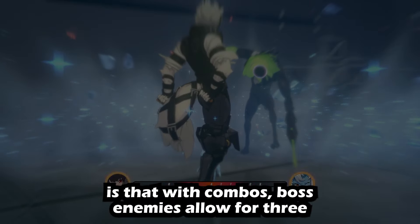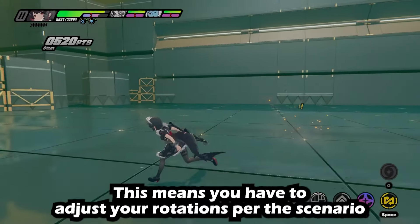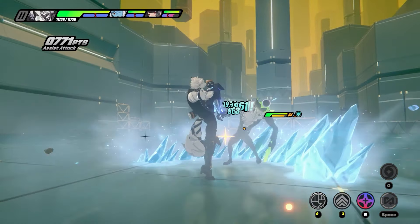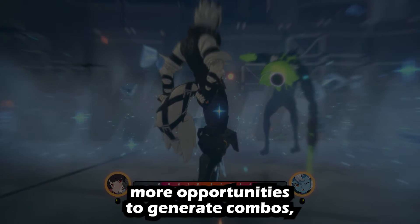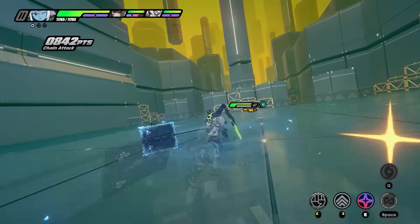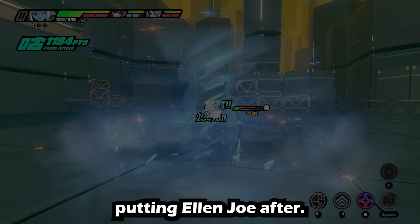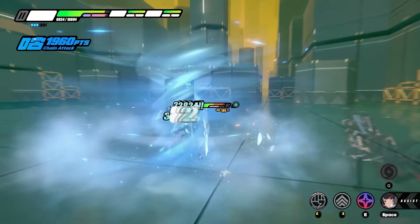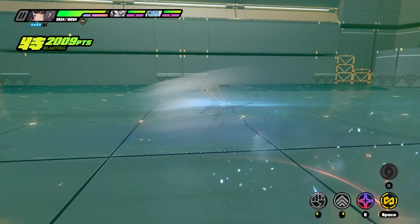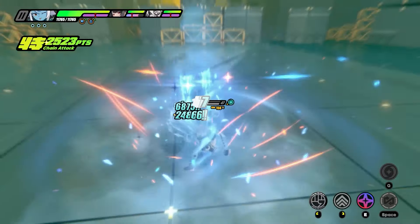A key thing to note with combos: boss enemies allow for three combos, whereas weaker enemies only allow two, so you'll need to adjust your rotations per scenario. With smaller enemies or mob groups, start with Ellen Jo, then defense parry with Von Leichen — being a stun character, parries give more opportunities to generate combos. Sokaku is your second assist. Placing Ellen Jo after Sokaku leads directly into Ellen's Quick Attack, then dash attack, leading into Flash Freeze combo. Make sure to set up Sokaku's flag first, as she's basically the ice version of Bennett, gifting attack bonus to the next rotated character — in this case, our Shark Maid.